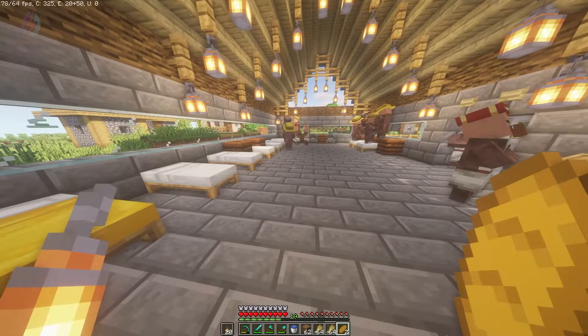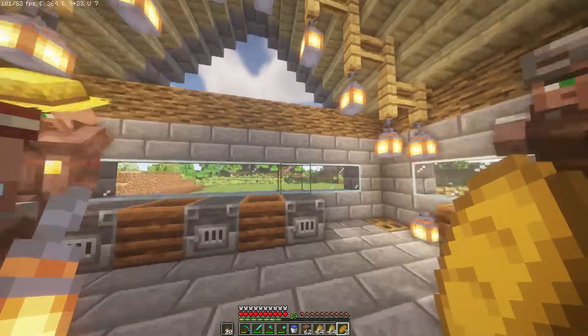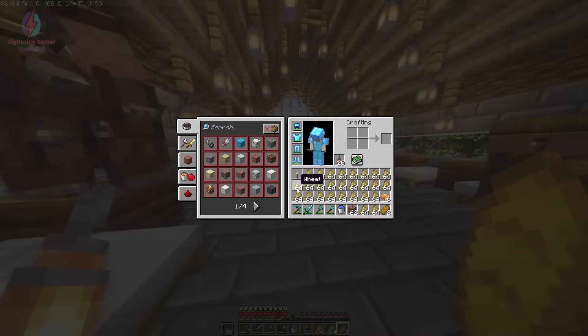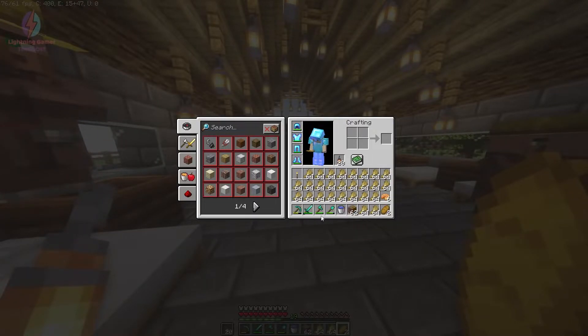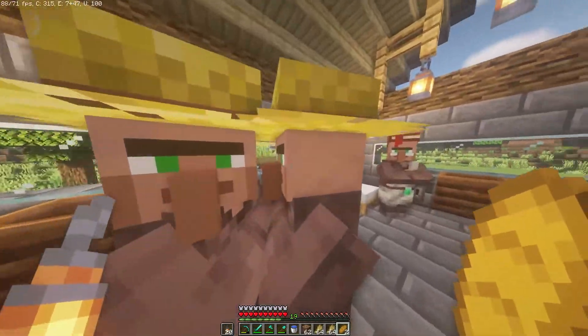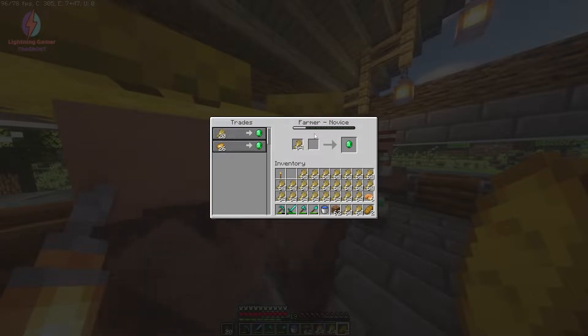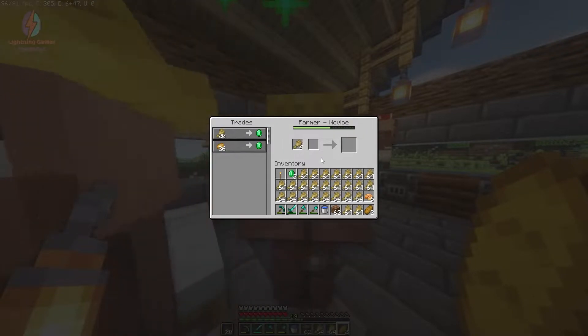You can suggest in the comment section below what I should enchant on my tools, then I can enchant them in my OP enchanting room. But before that let me trade with my villagers — he's giving us emeralds for 20 wheat.